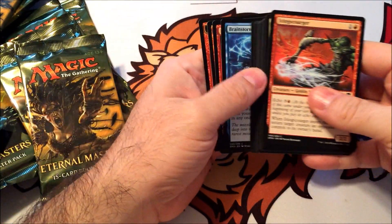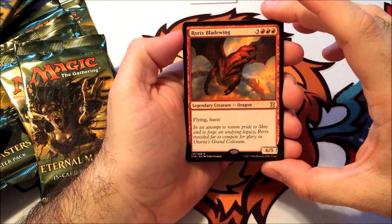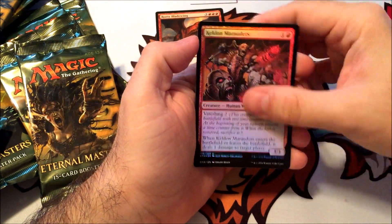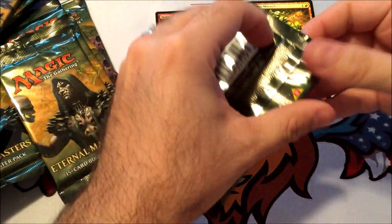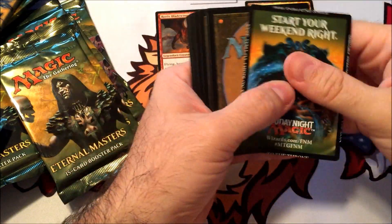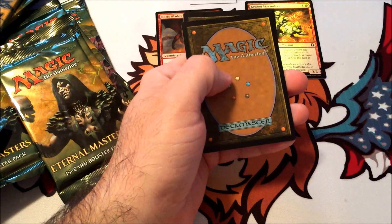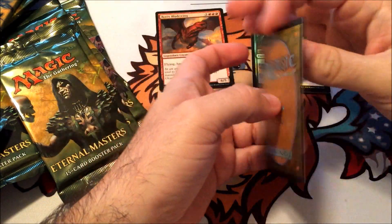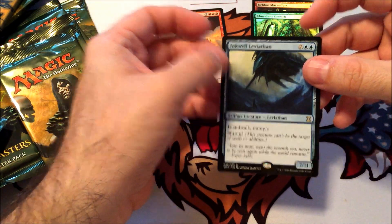All right, let's go straight back to the rare. Rorix Bladewing — kind of a junk rare unfortunately — and Keldon Marauders. All right, pack number two. Our foil is Abundant Growth, and the rare is Aeon Leviathan. Kind of getting all the junk rares right out of the gate — so that's something, I guess.